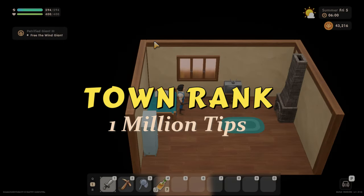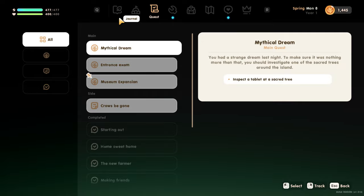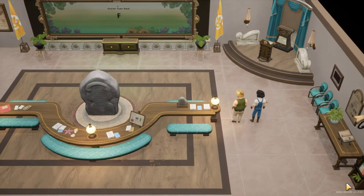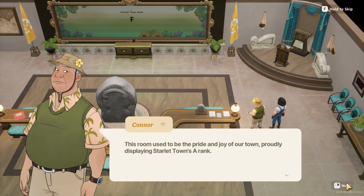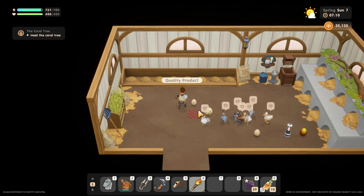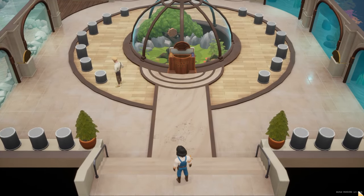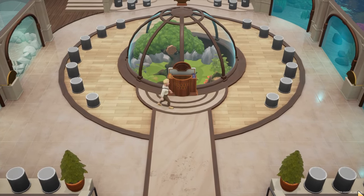Tip four: Town rank. Town rank is a feature in Coral Island introduced early on in the game. The town rank system, starting with F, is introduced by Connor through the town rank F cutscene. The town rank affects store inventories, crops and seeds available to the player, and farm animals the player can purchase and raise. The more crops you can plant and animals you can raise, the more the player's income will increase. The player can raise the town's rank by donating to the museum, completing temple offerings, and cleaning the ocean while diving.